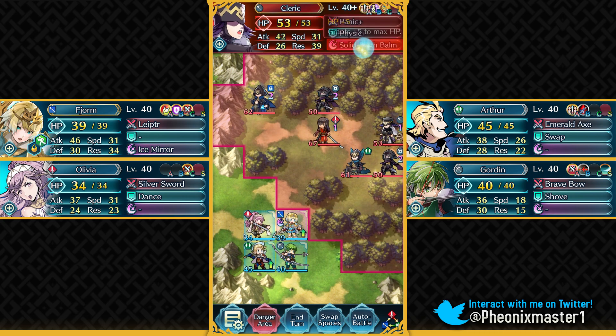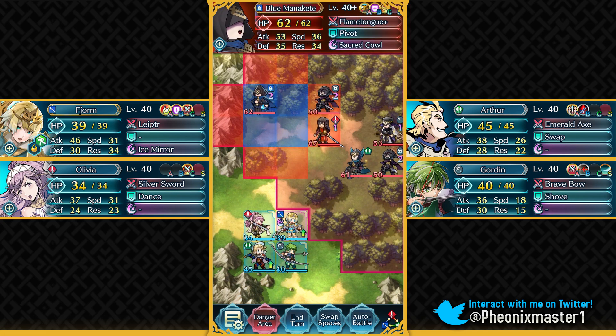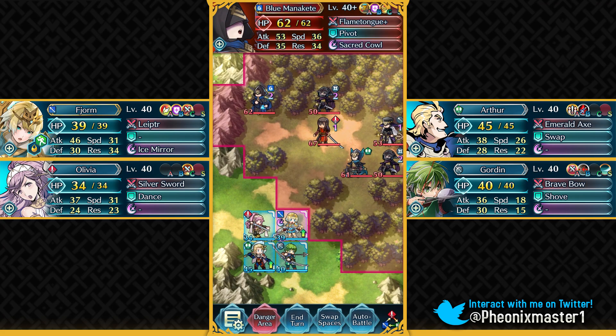And we've got this Cleric who's super annoying to take out because of her bulk — she's got Drive Res and Physic Plus, which can be quite annoying. We also have a Blue Manakete. This is the first time we're facing a generic Dragon in this Grand Hero Battle format. She has Fury and Shield Pulse with Sacred Cowl, and she's relatively easy to take out with any kind of green unit.